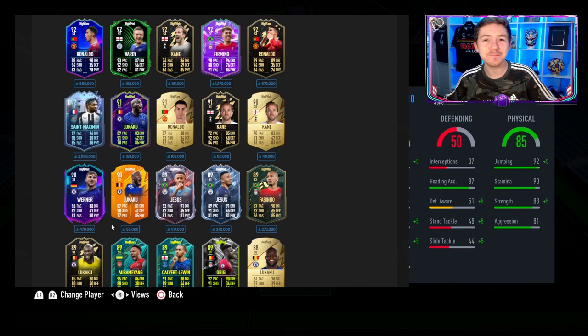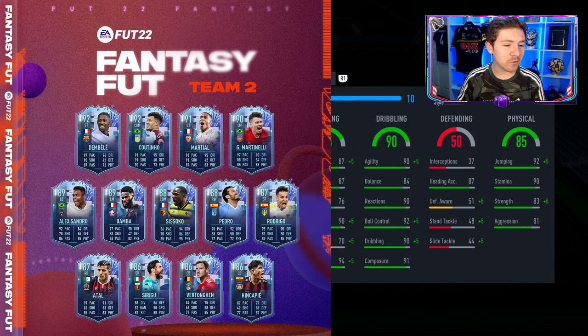Those are my thoughts on the Rodrigo Fantasy FUT item — hope you've enjoyed the video. If you have, drop a like. As you can see in the background, that is team number two — let me know in the comments which ones you want to see reviews on. I'm not going to lie, I can't afford Bellingham — he's just too much for me, I've only got about two million coins. But there will be a Martinelli video very very soon, so look out for that. Thanks for watching — I'll catch you in the next one.